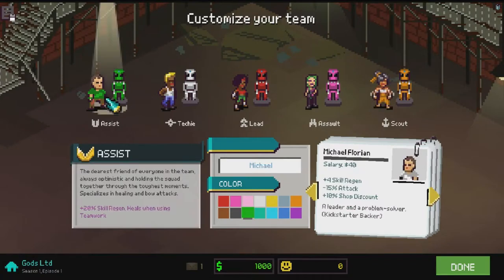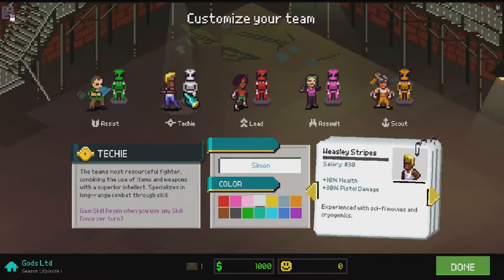For this guy I picked Michael Florine. He gets 3% skill regen and minus 15 attack which sucks, but the plus 10% dot/prop discount is really good early, mid and late game. I made him the green ranger as the assist. He gets 20 increased skill regen on top of the 4% skill regen he gets naturally, and heals when using teamwork - pretty decent.